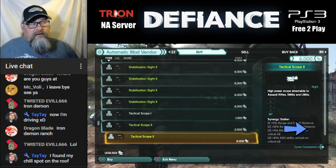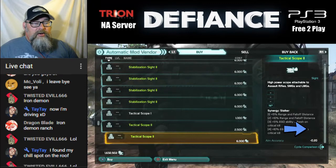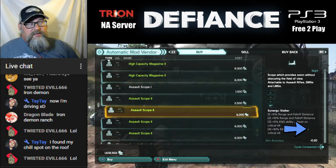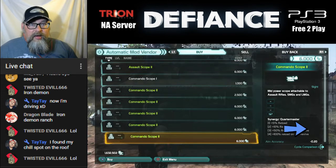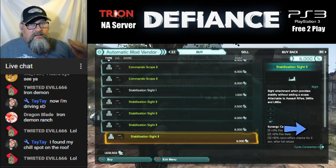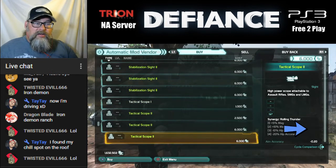We have the Tactical Scope. On your assault rifle this is going to give you the highest zoom; it's going to obscure your field of view and zoom way in, and your aim accuracy is going to go up. So to recap: Assault Scope doesn't obscure vision and gives you low zoom; Commando Scope gives you medium zoom, obscures vision, and gives you aim accuracy; Stabilization Sight doesn't obscure vision or zoom but makes you more accurate while shooting from the hip and moving.